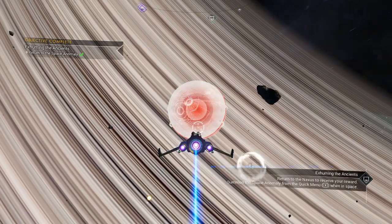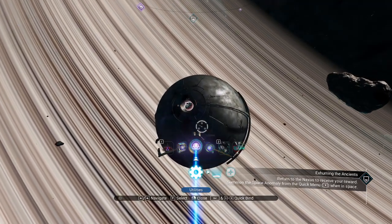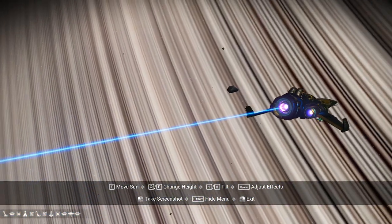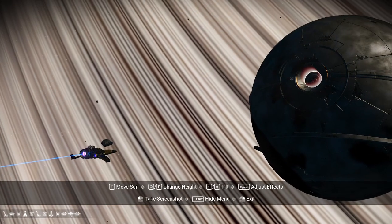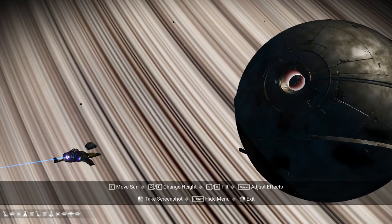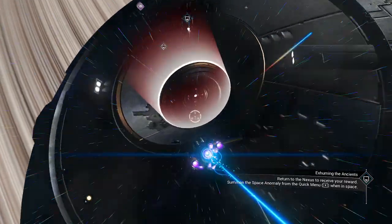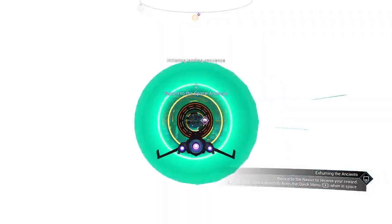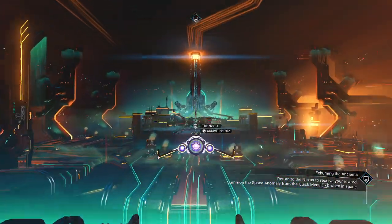Take your beautiful ship back to the anomaly to get your reward — very simple. Nice backdrop to that, huh? That calls for a nice picture. There's your thumbnail for the day, my friends. And in we go — we're back to the nexus, or the anomaly, or the space anomaly, or nexus — whatever you want to call it.